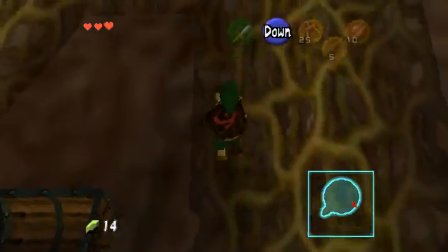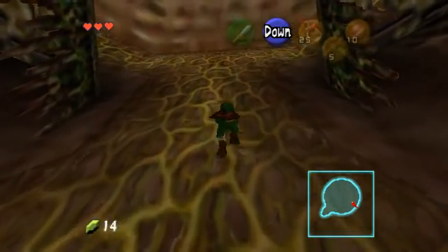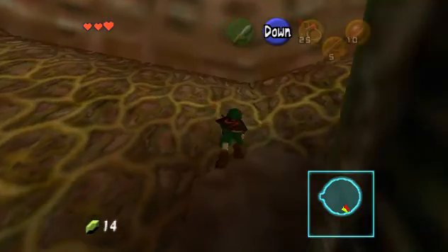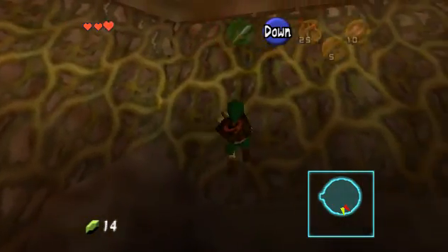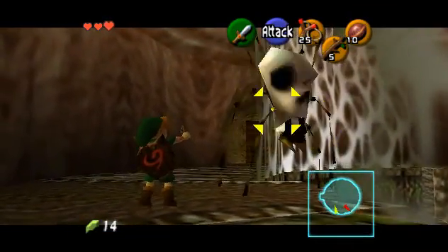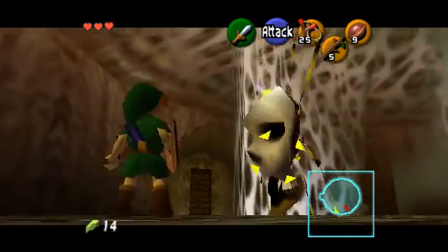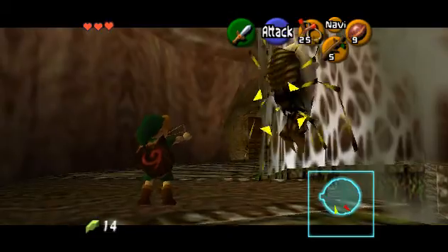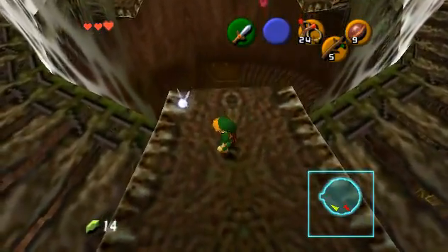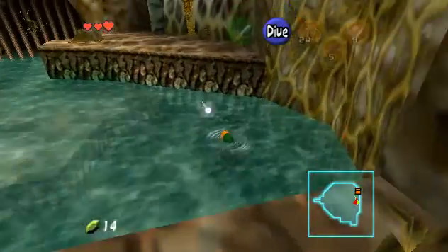Deku nuts - either I'm a squirrel or just plain creepy. Let me show you what deku nuts do: they stun an enemy briefly. Some other items in the game can do this too, like the boomerang, but we can't get that until way later.